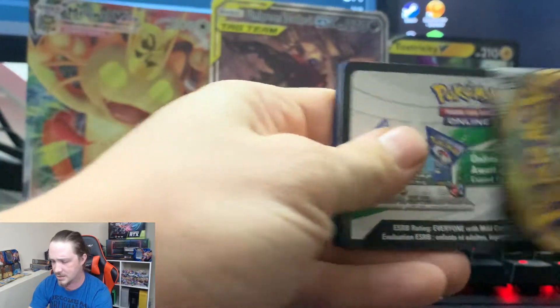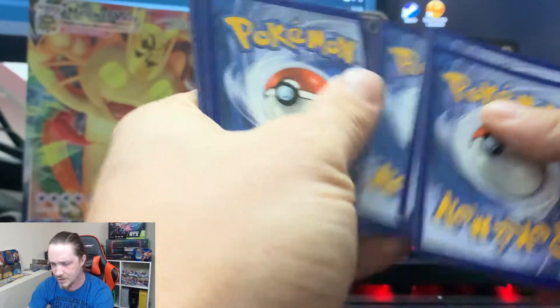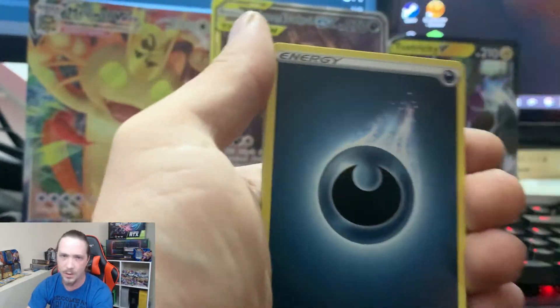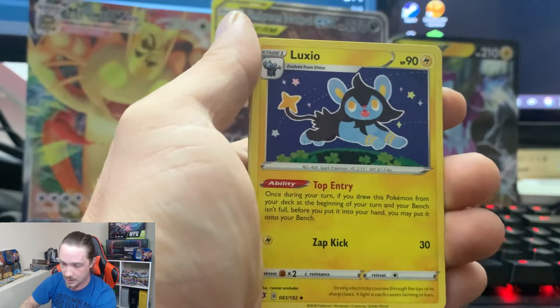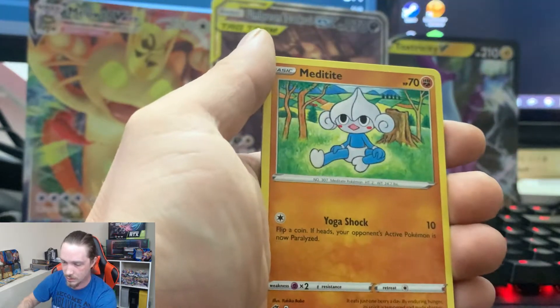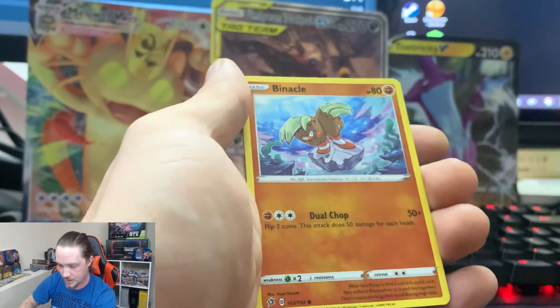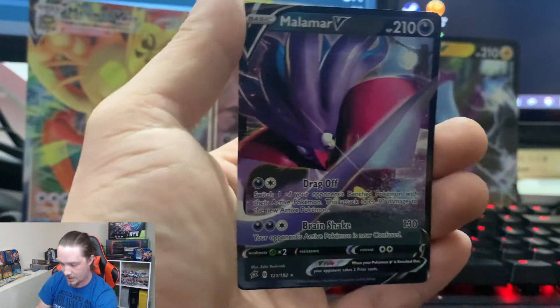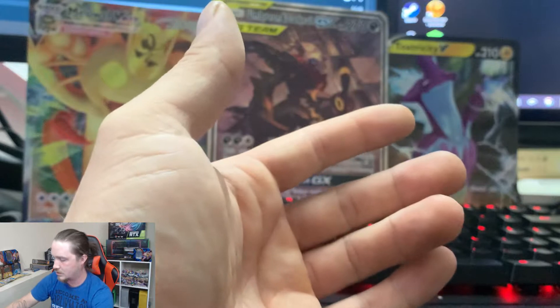My buddy ETV opened up a Japanese set — I think it's like Shining Legends or Hyper Legends or something like that. The artwork on those Japanese cards is fantastic. Dark Energy, Skyla, Luxio, Darkloak, Growlithe, Roly Coly, Metetite, Grubbin, Electabuzz, Reverse Holographic Binnacle, and another Malamar V Full Art card. So that's two of the same Full Arts in this booster box.